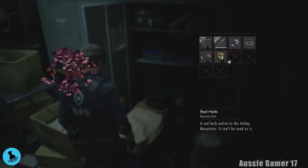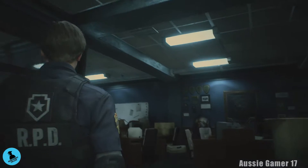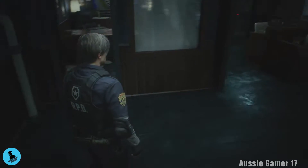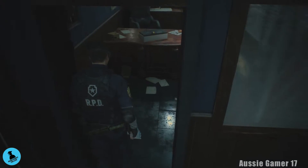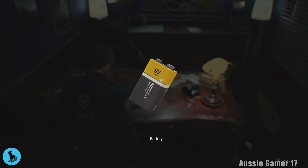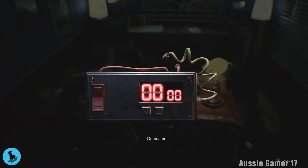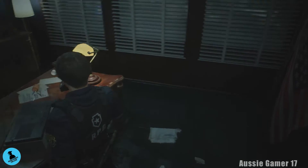Red herb up there. We are in the STARS office — that's where we are, up in this little side office. Grab the battery, automatically combine it with the electronic gadget, and now we have a detonator. We're going to head up and use that shortly.